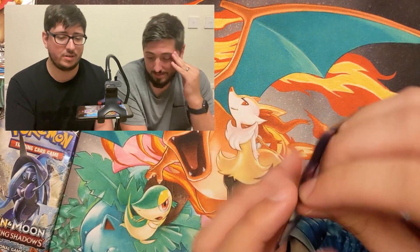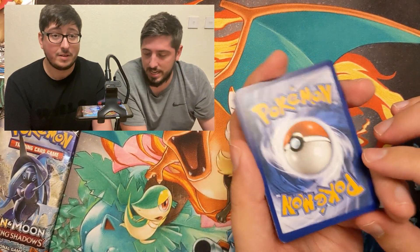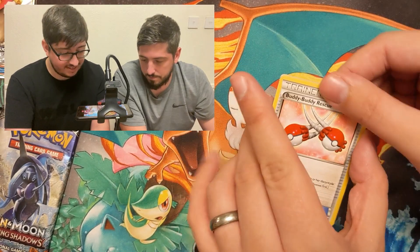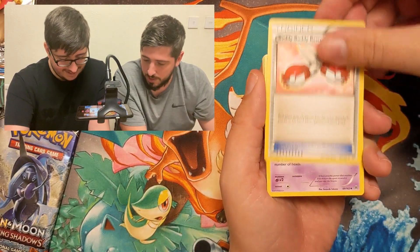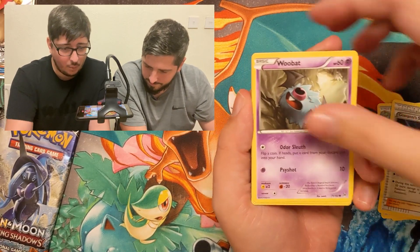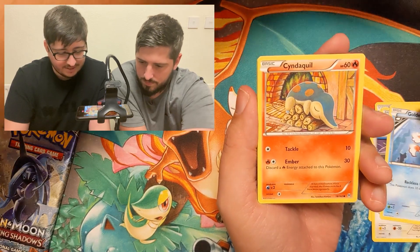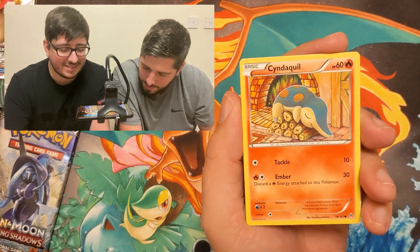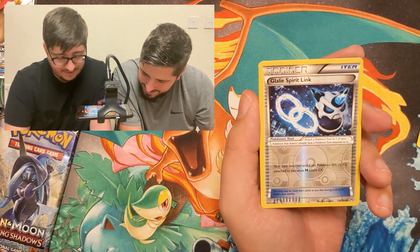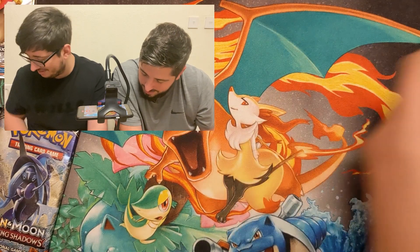Starting with the Breakthrough pack — some potential good pulls there. No Energy, XY. Buddy Rescue, Curlier, Giovanni's Scheme, Woobat, Chespin, Starly, Goldeen. Cinccino — nice Cinccino, that is beautiful. Reverse Glalie Spirit Link into a regular rare Bronzor. First pack done.